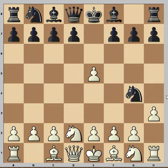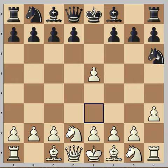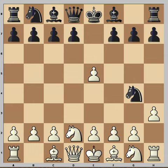White played h3, chasing the knight. This is the move that first comes to mind — you can also play other moves, but they are no good. So Ne3 looks like a good move. Is there a better move? Well, white was surprised when black played Ne3.